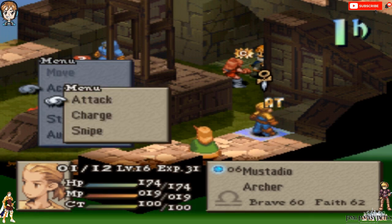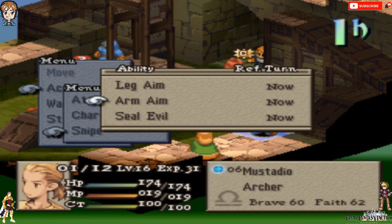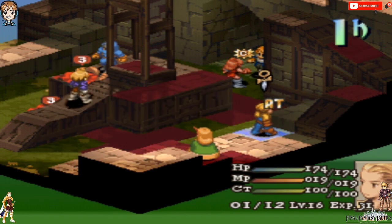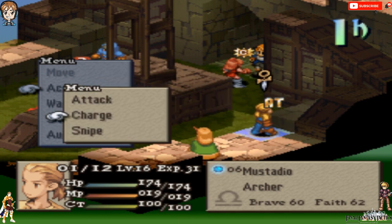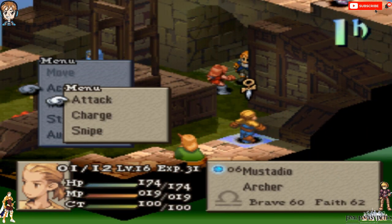Oh yeah, viewers — even as an Archer, Mestadio's sniping abilities can still be used. So don't be afraid to switch him to Archer, because he'll still be able to use his snipe abilities. Sexy, isn't it? Indeed it is.